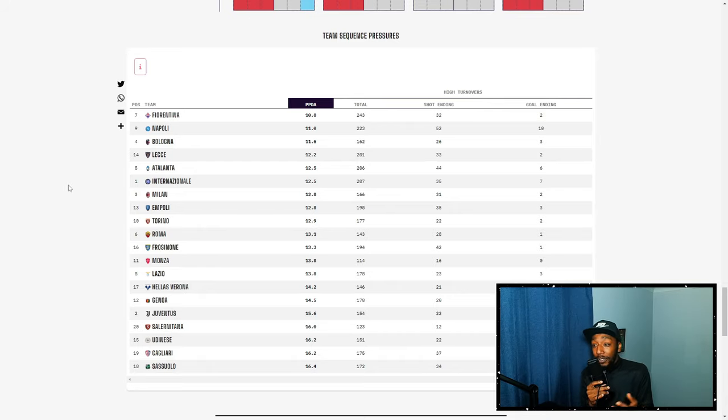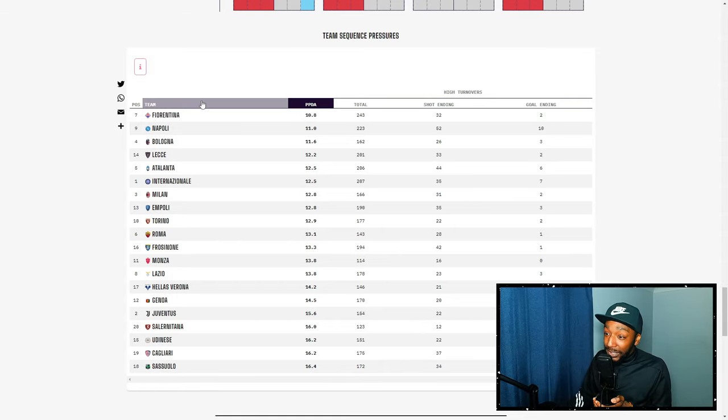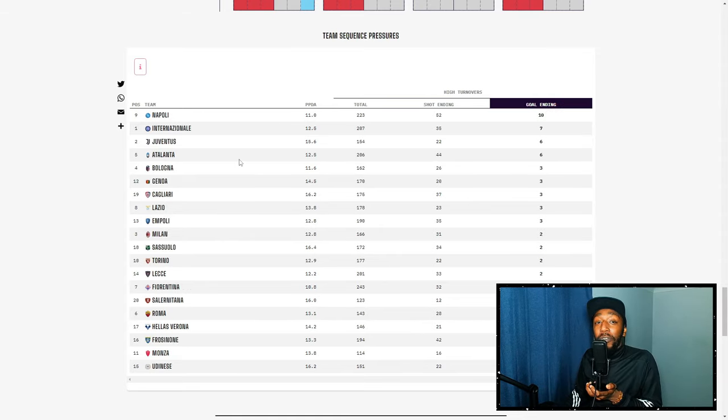Inter Milan can be patient off the ball, waiting for slip-ups and then launching counter-attacks — the PPDA data backs that up. Inter are sixth in PPDA, making them the sixth most intense pressing side in Serie A, with Fiorentina, Napoli and Bologna being the top three. When looking at turnovers that end in a goal, Napoli are top, but Inter Milan are second — again proving how effective they are on the counter-attack.